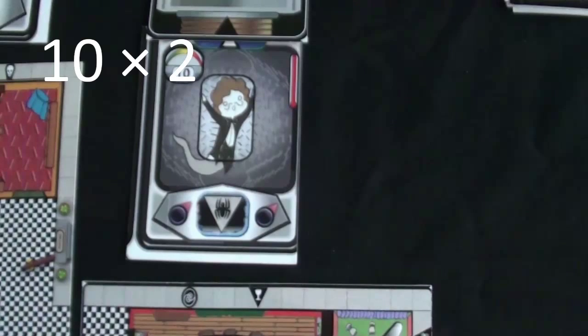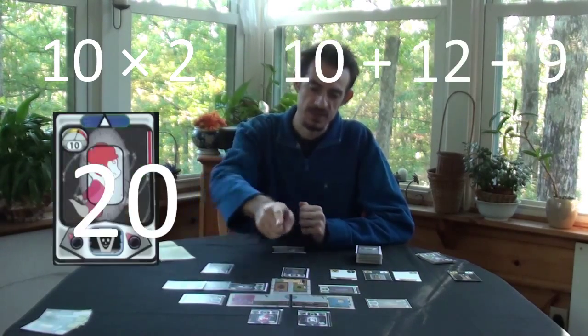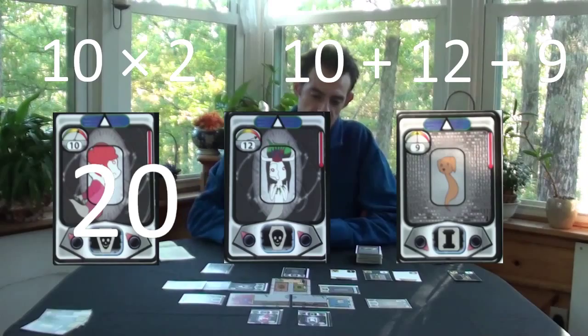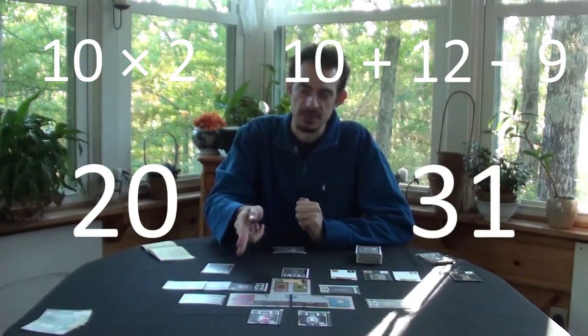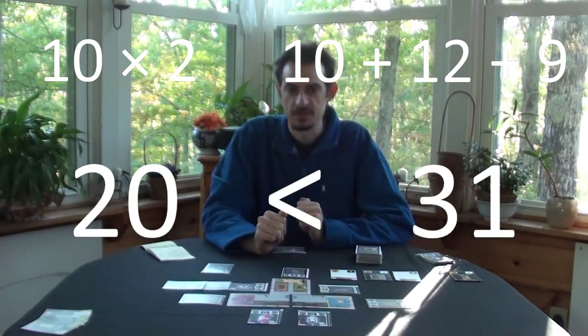Since we have no spirits in our hive, we double the pressure of our target spirit, which is 10, giving us a hive pressure of 20. The spirits in the estate have pressures of 10, 12, and 9, giving us a total estate pressure of 31. Since our hive pressure is less than the estate pressure, we pass the pressure test and capture the spirit.